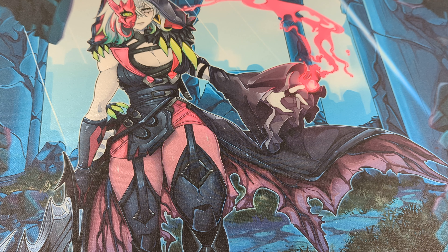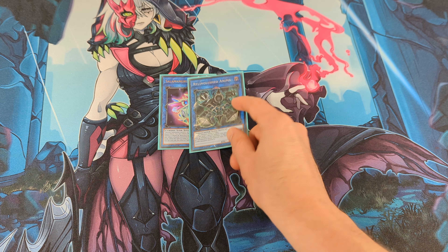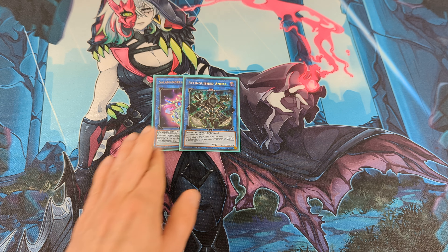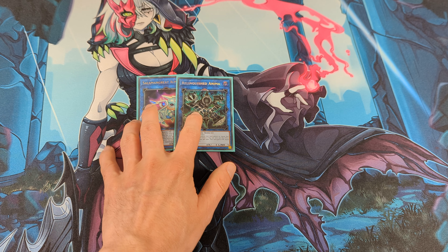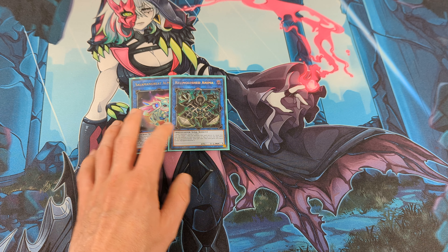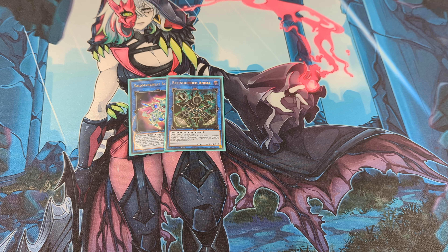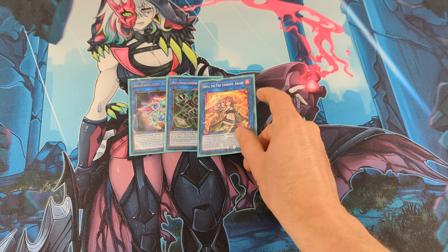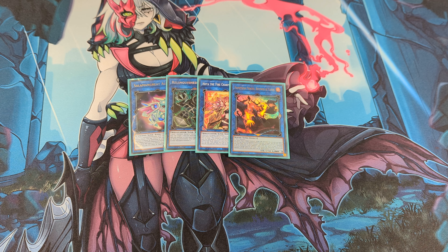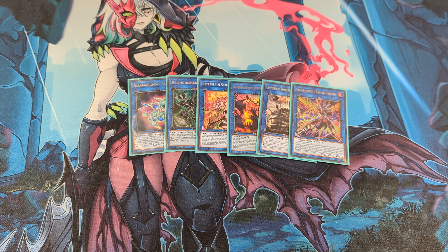For Link 1s I play Almarajes and Relinquished Anima — we don't have Link Oribo anymore so we need these two monsters to link off our Altergeist monsters and get them into the graveyard. Next we have Hiita, Promethean Princess.